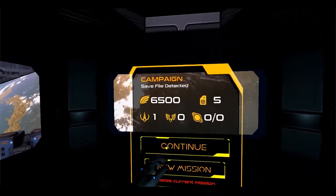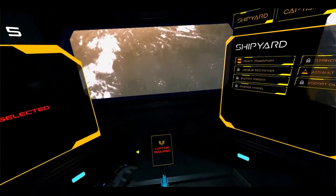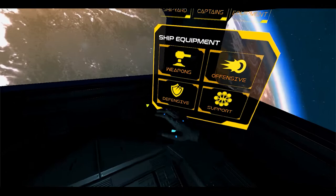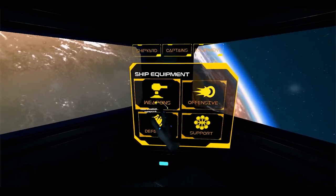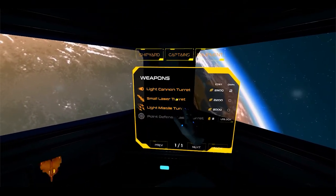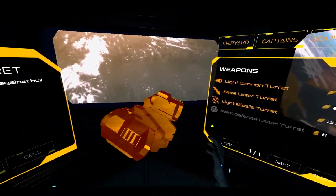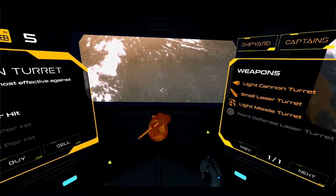This is a complete overhaul of the old inventory system. We have a new tab up here for equipment: weapons, offensive, defensive, support. Now each component is individually purchasable, so you can set up your ships however you want.